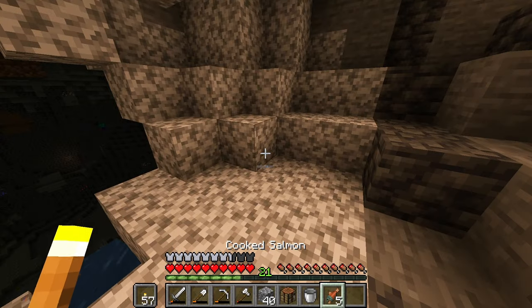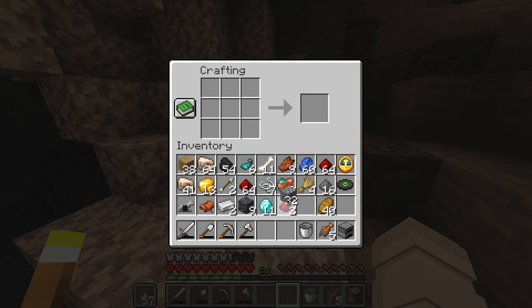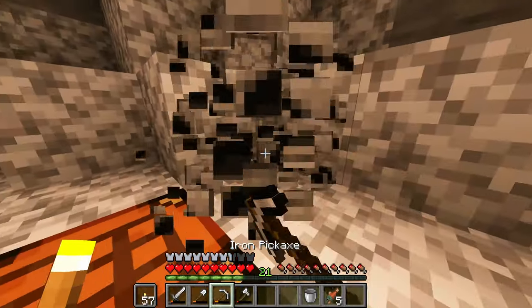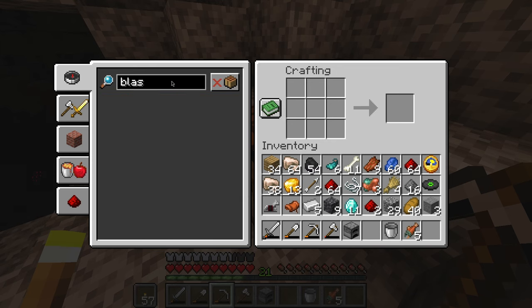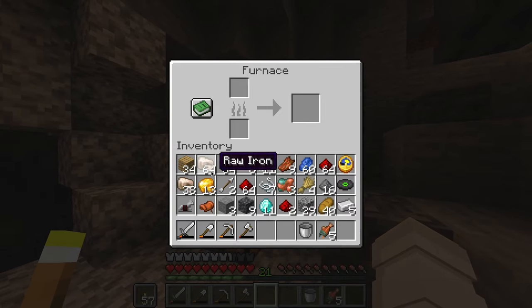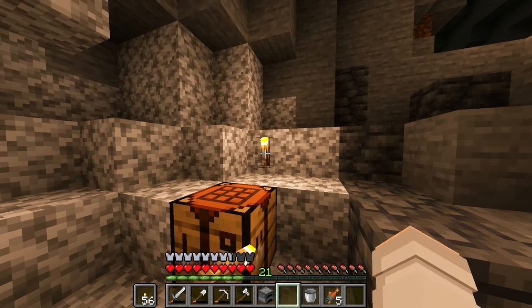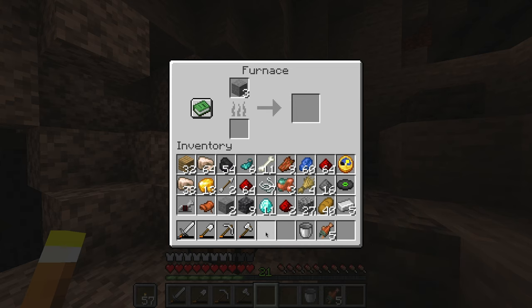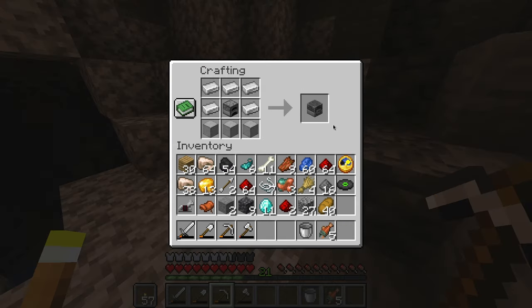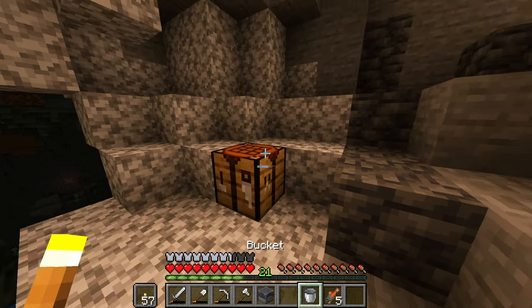I'm gonna make something — you can probably make out what it's going to be. I'm almost certain this is the recipe for a blast furnace. Then it's gonna be three iron and then five stone. I want to make a blast furnace so this goes a little bit faster. I remember now — it is not stone, it is cooked stone, so smooth stone at the bottom, five iron ingots. And boom, we have a blast furnace! Which means I can now cook these iron ingots way, way faster than before.